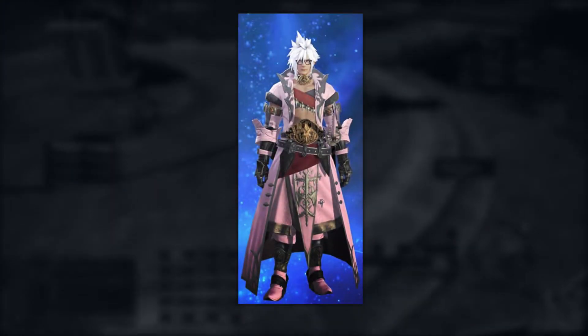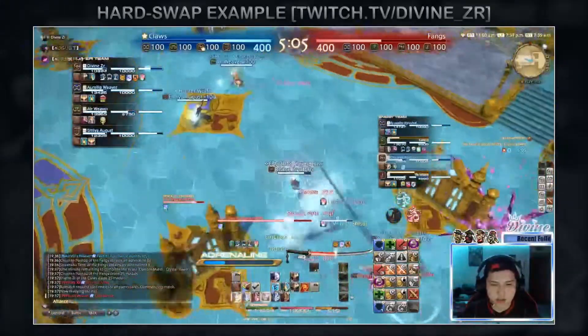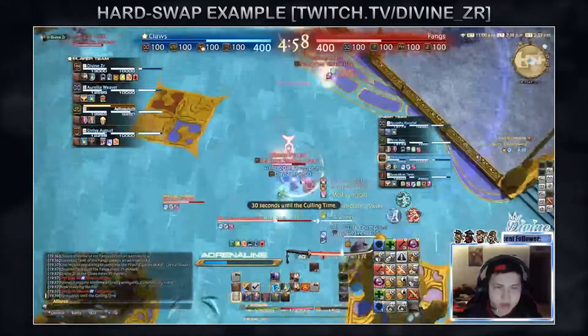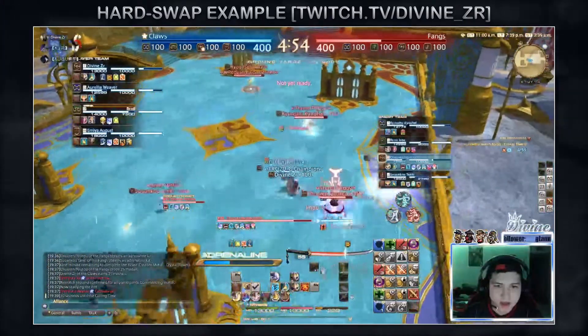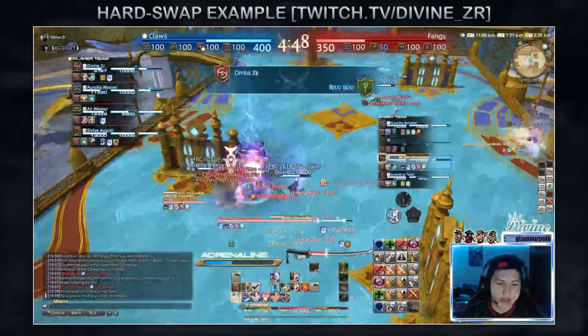Here is an example of hard swapping being used in high level light party matches with voice communications for countdowns. With that as our quality benchmark for how to do a good hard swap, let's look at three core fundamental guidelines for initiating a successful hard swap.